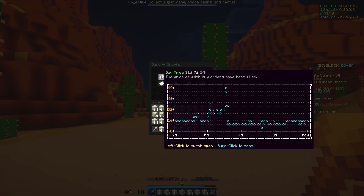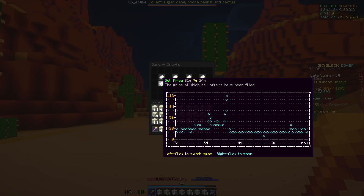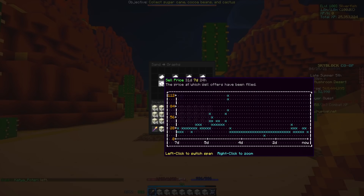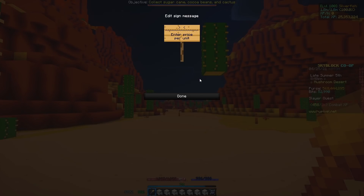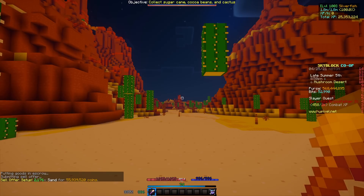It sells to the NPC for 2 coins per block, but if you sell it to the bazaar you can get at least 10 coins per block. Just recently the prices of sand were at 26 coins per block, so if you put up sand for 26 coins and wait, you can make 1.5 million coins per hour in your first hour of playing skyblock, which is insane for early to mid game.